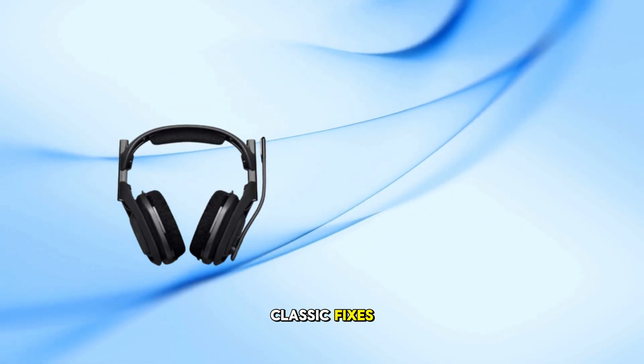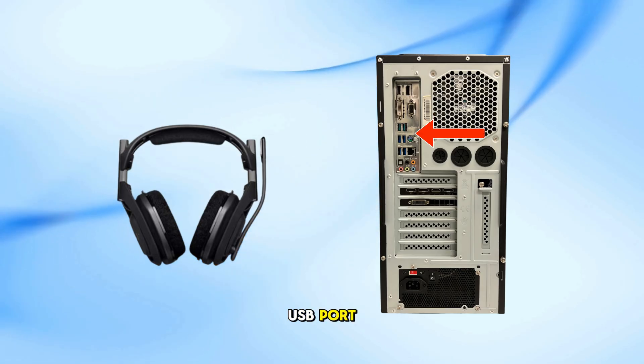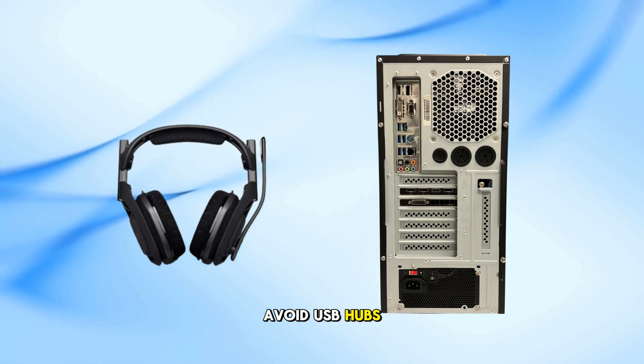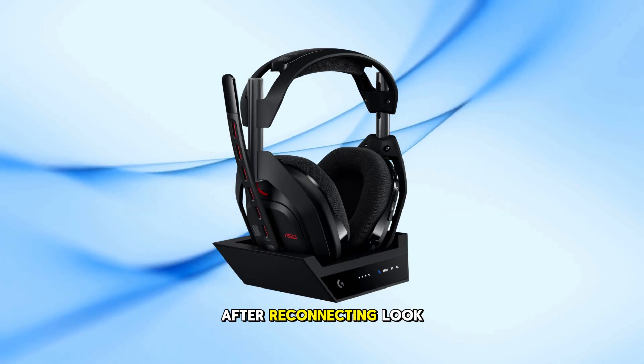Still not showing up? Try the classic fixes: disconnect the headset and plug it back into a different USB port. Avoid USB hubs — plug directly into the PC. Then restart the Astro Command Center after reconnecting.